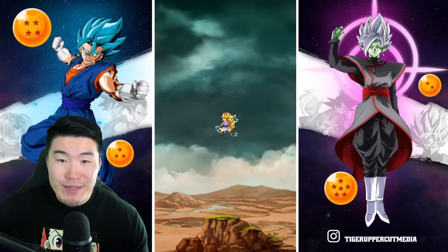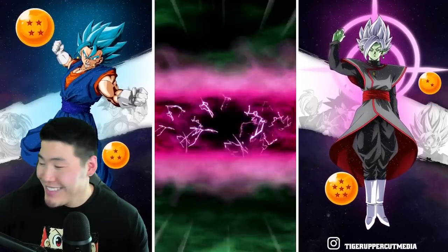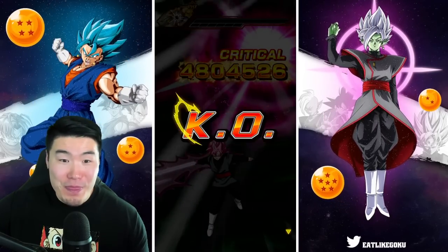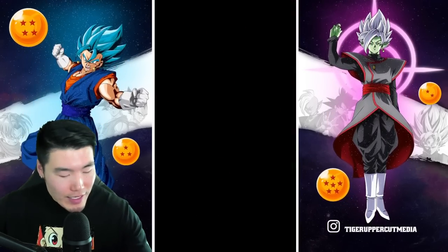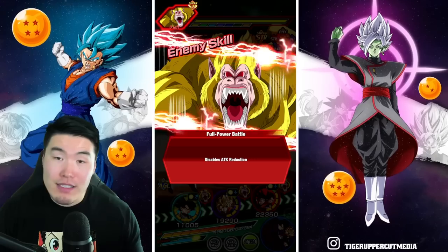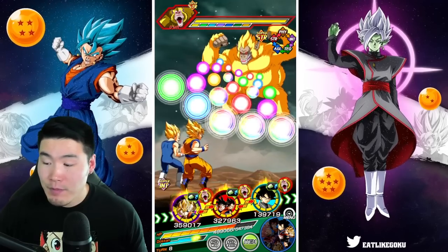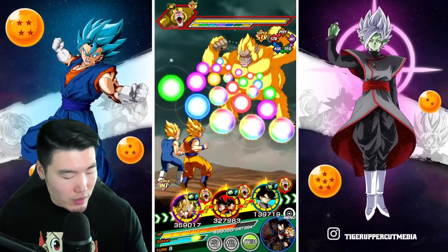He dodged it though — that sucks. So we don't get to see how much damage that would have done. Silver Lining: our STR Rosé got the final blow. In case you guys didn't know, with the final blow it will now have attacks effective against all types for the rest of the fight, and also an additional Attack and Defense plus 50%. So he's going to be a lot stronger.